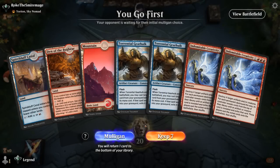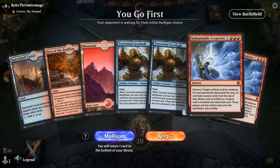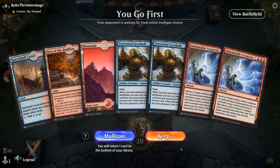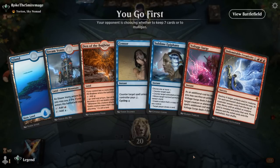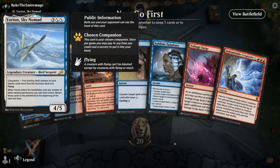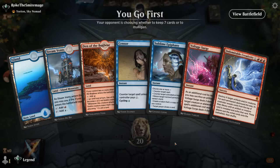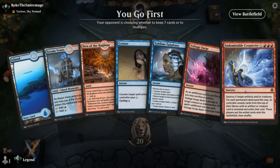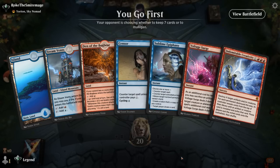Okay we're on the play and this hand sadly isn't great — missing enablers for Creativity and no way to ramp into Gearhulk, so we'll mulligan. The second hand is better. We're up against a Yorion deck, so presumably control — probably not the best matchup for Voltage Surge, so maybe that can go. We'll hang on to Epiphany as something we can discard and then replay with Gearhulk if we find it. We can lead with the tapped Steam Vents.